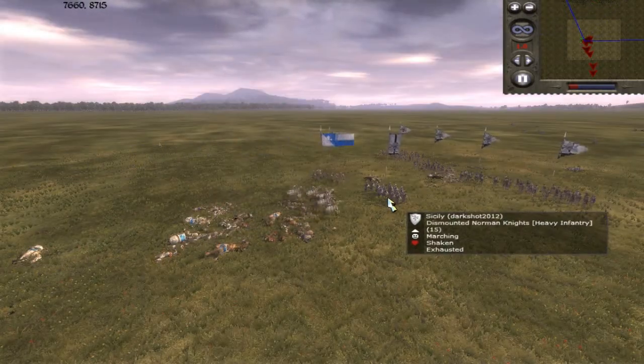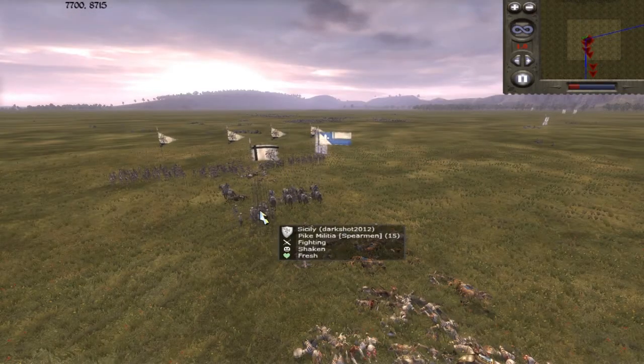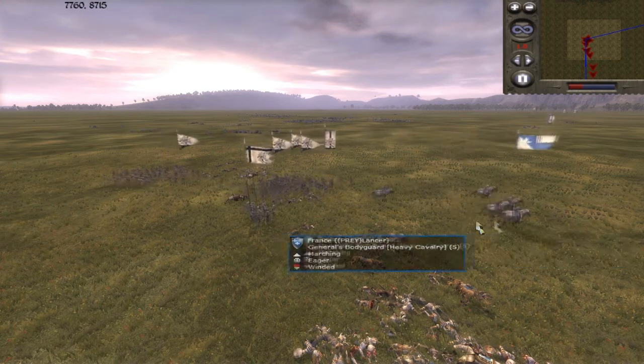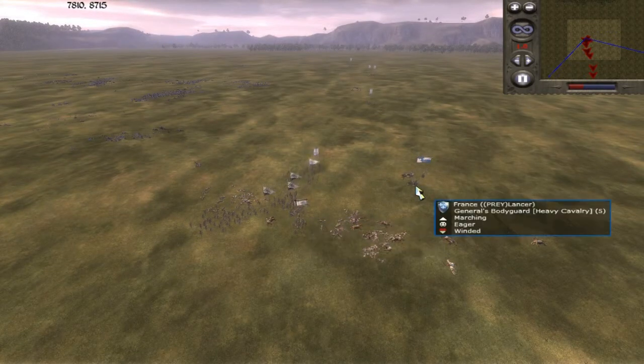So I'm gonna charge until his dismounted Norman knights again. And this routes his unit, as you can see. And now I withdraw again, because that's what I have to do. And as I withdraw, another of his units routes, which helps me of course.